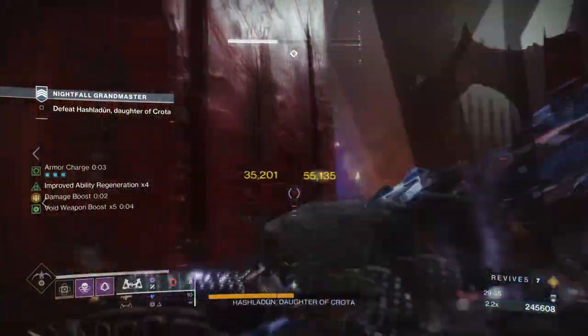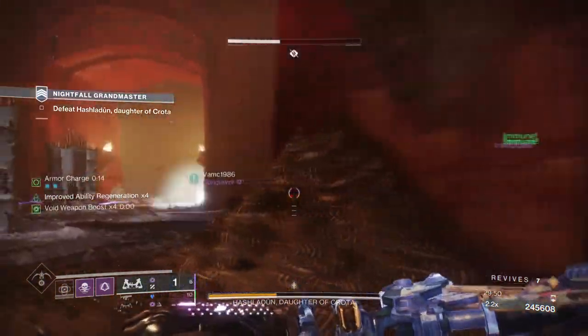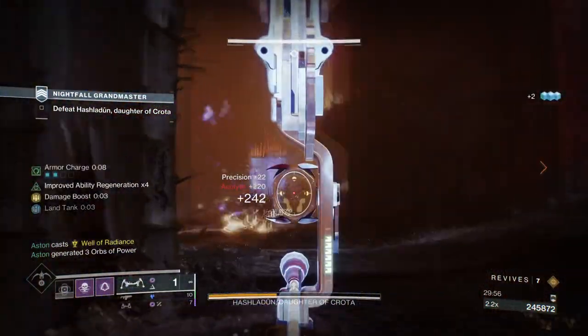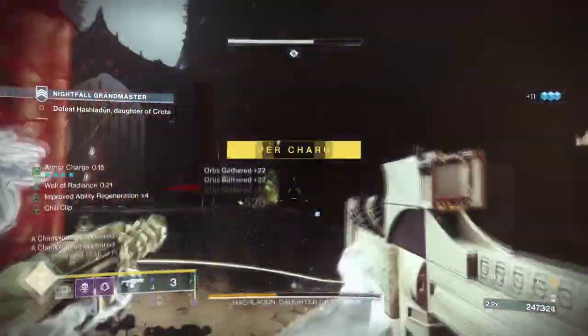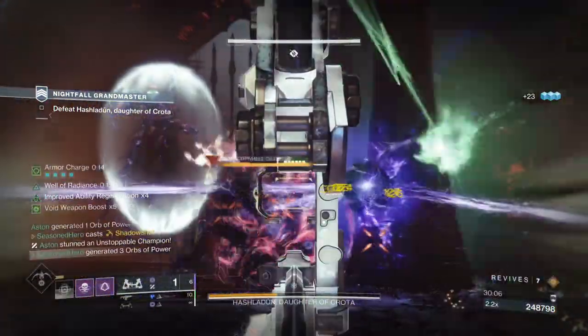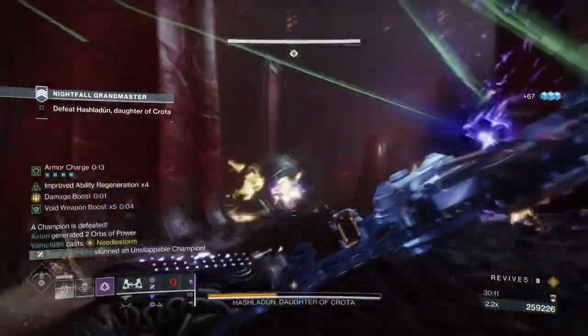At best, Echo of Instability and Echo of Provision will be the two key fragments to have. Instability will grant you an AoE damage boost with our void weapon, which is key for clearing areas much faster. Provision is handy as we don't have a high strength stat to start with, but with key mods added to bolster this further, we can use it to help our team or quickly proc void surge when our grenades are out.